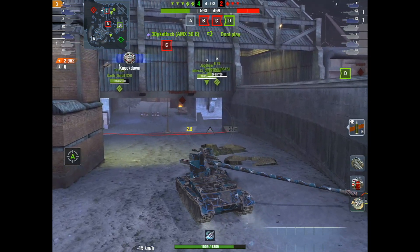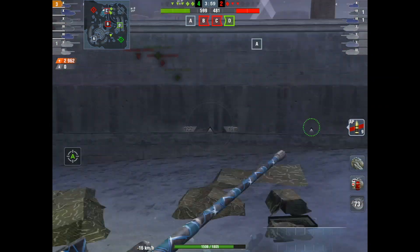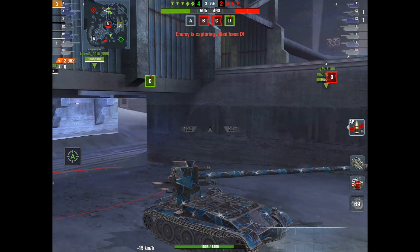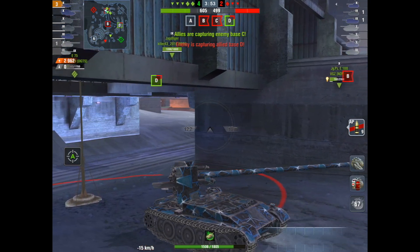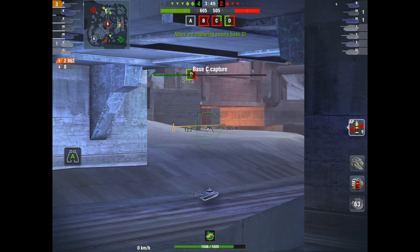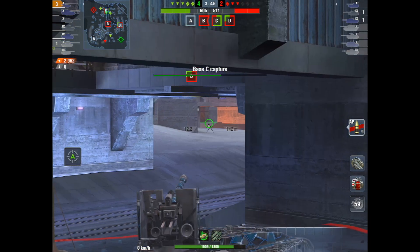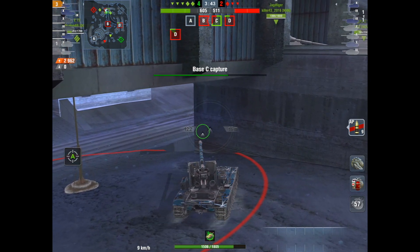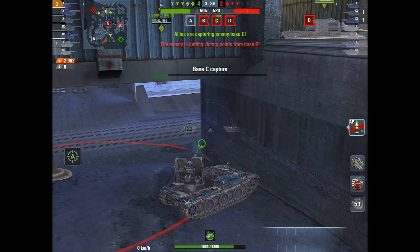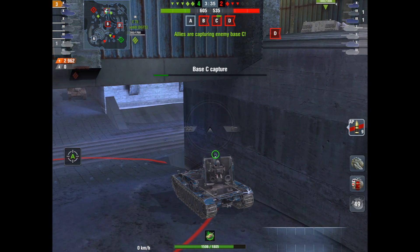These are looking pretty good right now. They do have one cap over us. Look at this — this tank does not go backwards very fast, about 15 kilometers per hour. They've got someone in D at this point in time, so I'm kind of concerned that they might just throw one in here. So I decide to move over closer to the edge, and I lag out. Lagged out and we get off of the base, so we're going to restart cap. A little bit unfortunate — waste a little bit of time there.